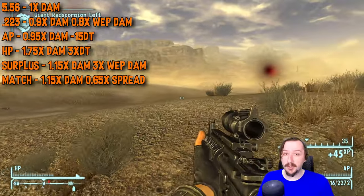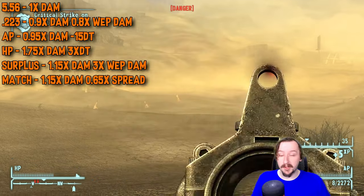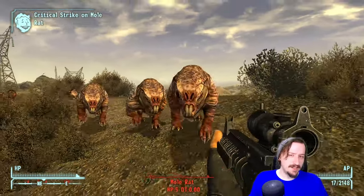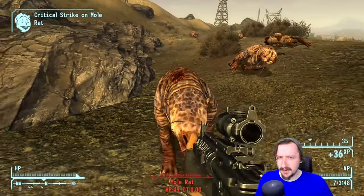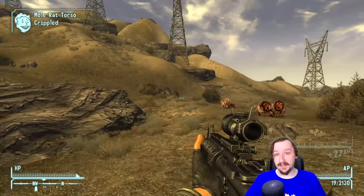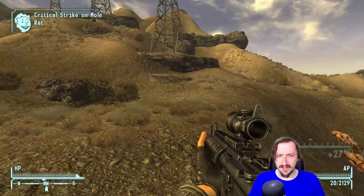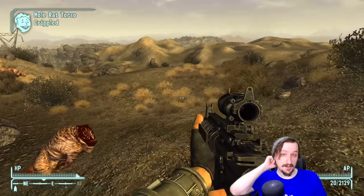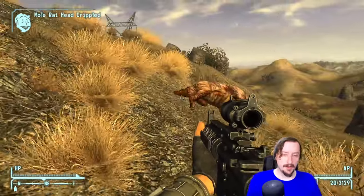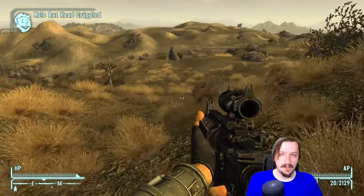You also have match rounds, which you can craft with the hand-loader perk. These give 15% more damage per shot and make your gun more accurate with less spread. Accuracy doesn't really matter much since these weapons are already quite accurate, but it's a nice bonus. Overall, I'd put the Marksman's Rifle right up into A tier — it is very solid, one of the best generic guns in the game, and arguably the strongest 5.56 weapon besides maybe the light machine gun and its unique variant.